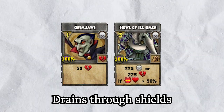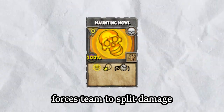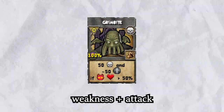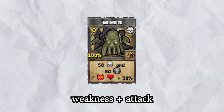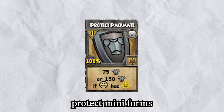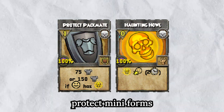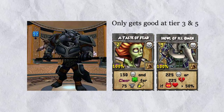Coming in at number 5 is the Death Wolf. He is able to drain through shields as a big form with 550 health to work with. The taunt is the crucial part of why this form is amazing in Hunt, as well as putting a weakness with a 0 pip spell while doing damage, then following up with a 2 pip that does 150 damage. No other form with 150 hits can do that effectively. They also get a shield to protect the mini forms with the taunt. Keep in mind this form only gets good at tier 3 and tier 5 for the 2 pip banshee and the elephant drain card.